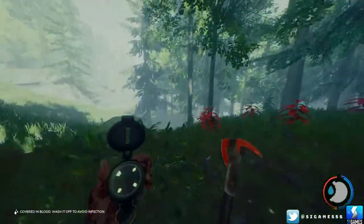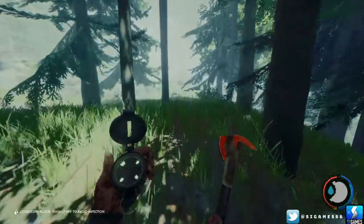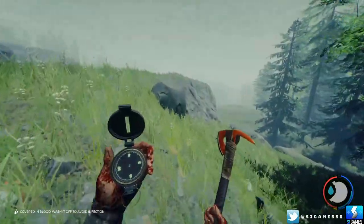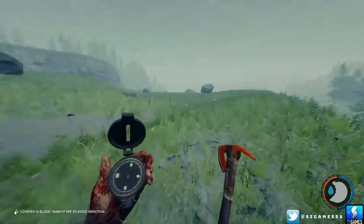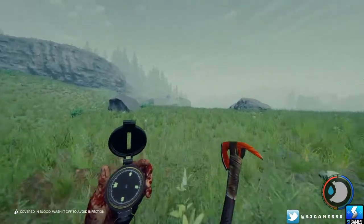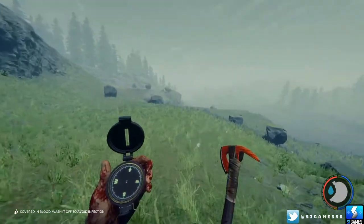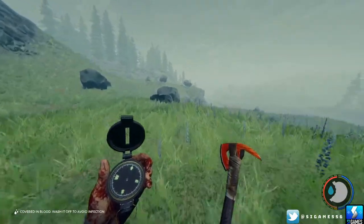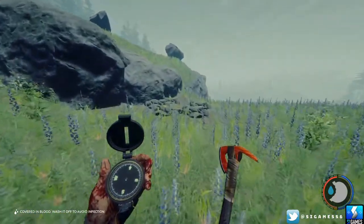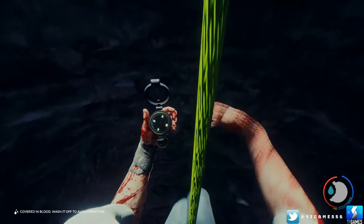We're heading in the north slash northwest direction and hopefully very shortly we'll come across a lake. I think that might be it down there. You come onto this ridge here and just keep going in that north direction. Just past that boulder in front of us should be another entrance to a cave, and we're going to get the katana. There it is — going to get the katana and the flashlight from here, so down we go.